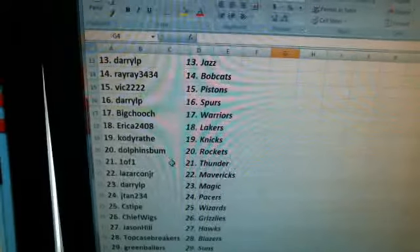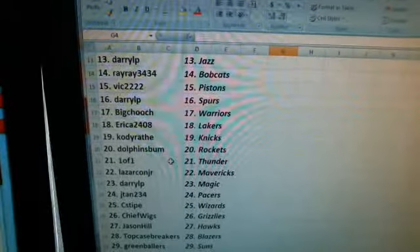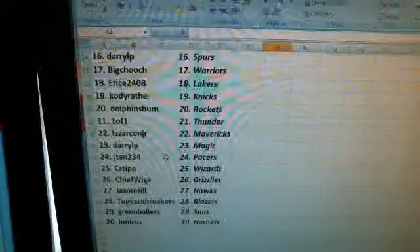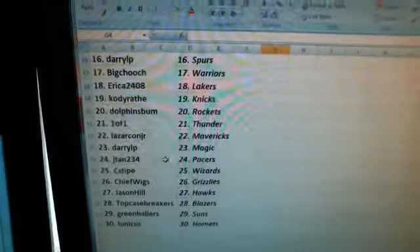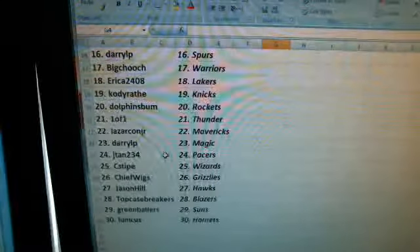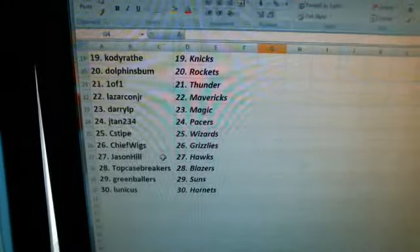One of One: Thunder. Lazarkon Jr.: Mavericks. Daryl P: Magic. Jaytan: Pacers. C-Type: Wizards. Chief Wigs: Grizzlies. Jason Hill: Hawks. Top Case Breakers: Blazers. Green Ballers: Suns. And Lunakers: Hornets.